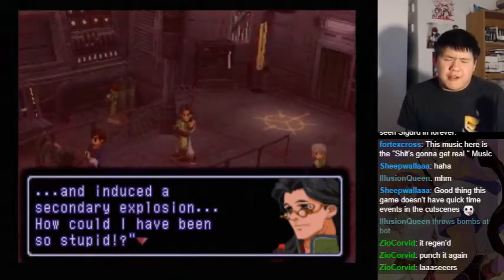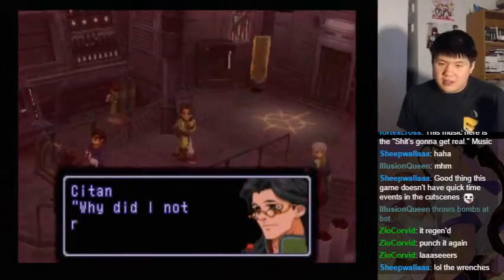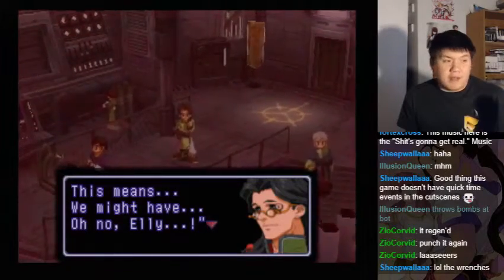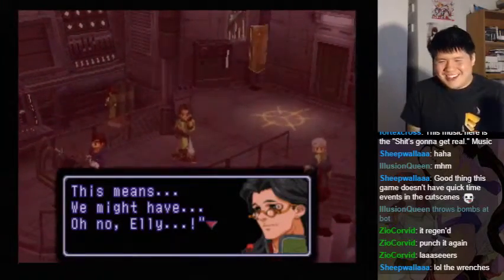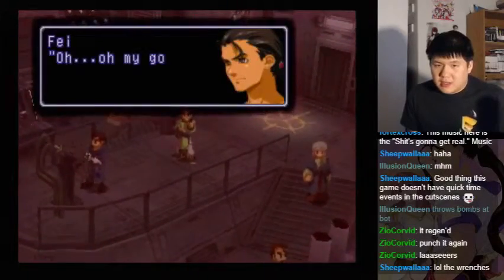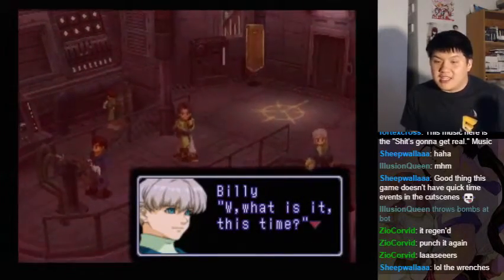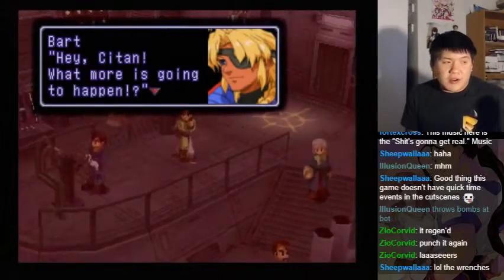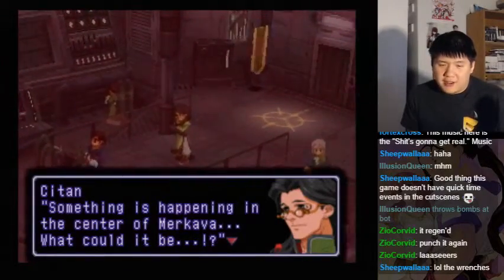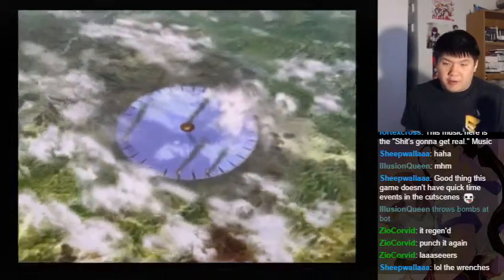Why did I not realize it sooner? Oh, he's worried we destroyed Ellie by mistake. This means we might have — oh no, Ellie! What is it this time? Hey, Sitan! What more is going to happen? Something is happening in the center of Merkava. What could it be? He's worried — like, did we just hurt everybody?